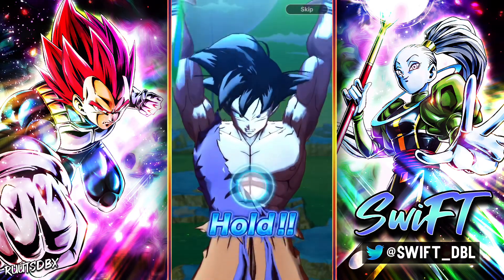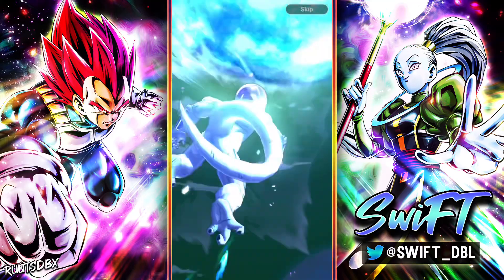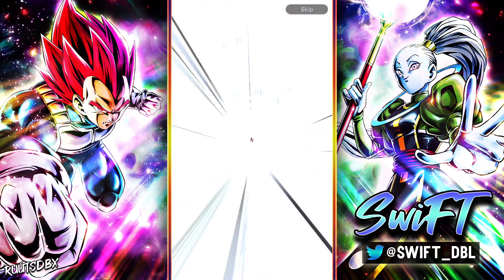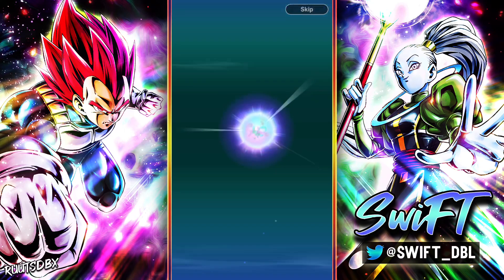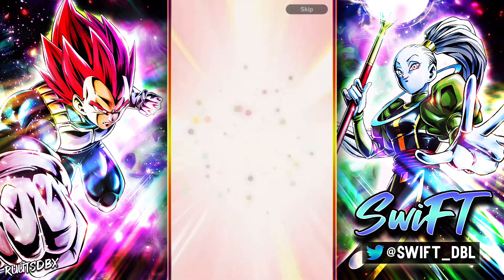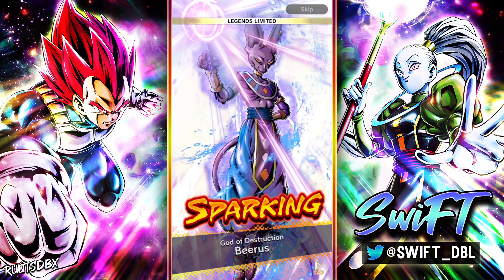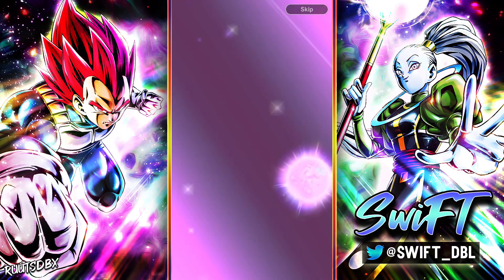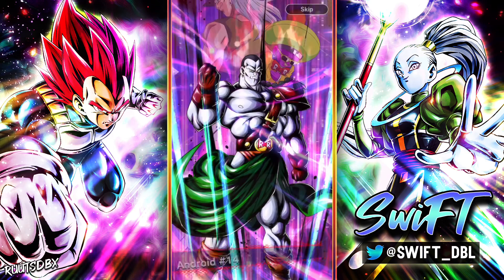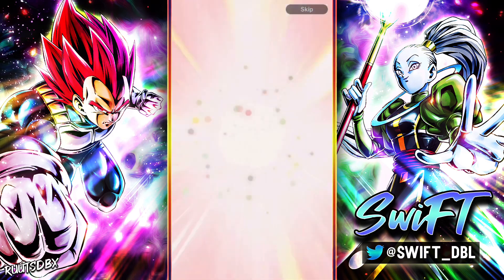Okay, we got Spirit Bomb here. This doesn't guarantee any new units but it does guarantee at least one sparking I believe. Oh — Beerus, get out of here! Why is Beerus on the banner? Man, that could have been Gohan.